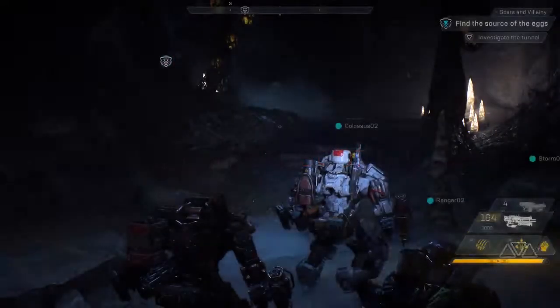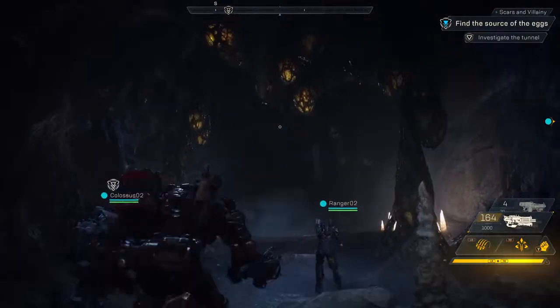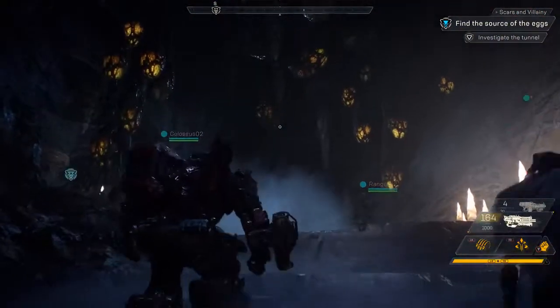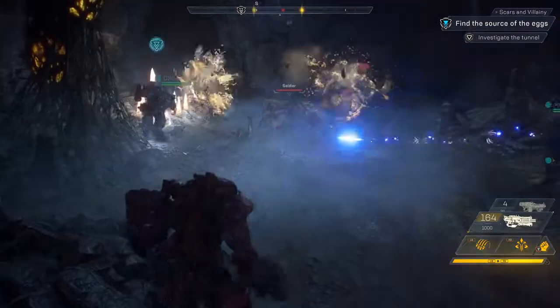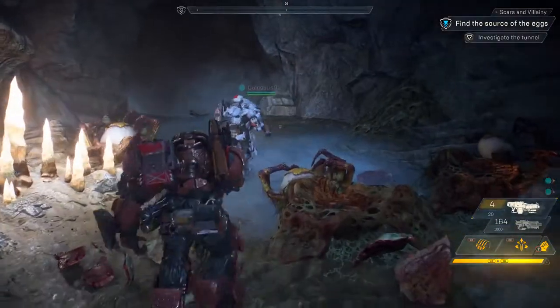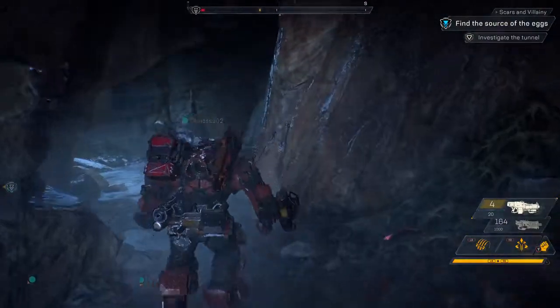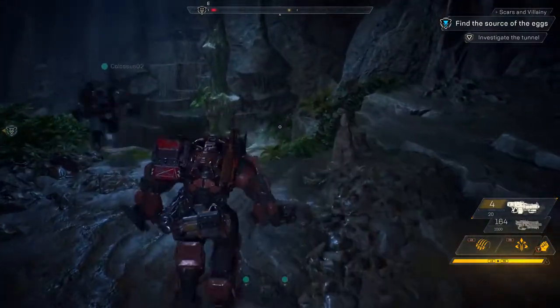Strongholds are a long-form adventure, so in the interest of time we're going to skip ahead in the action. Let's show off some different weapons up ahead — let's have Scylla in front with his flamethrower and have Jen support him with her grenade launcher.